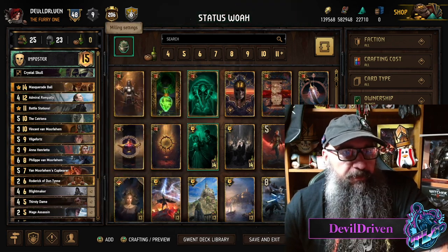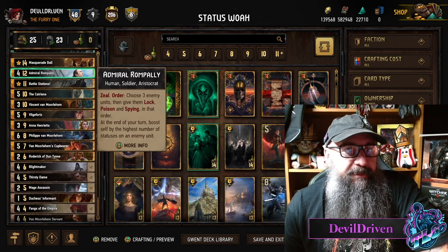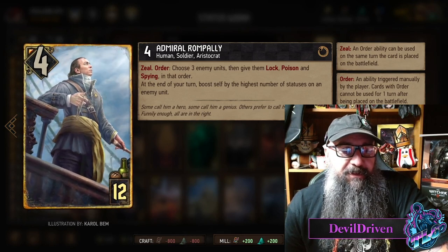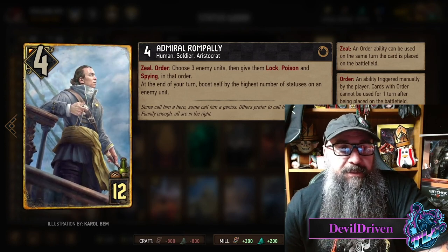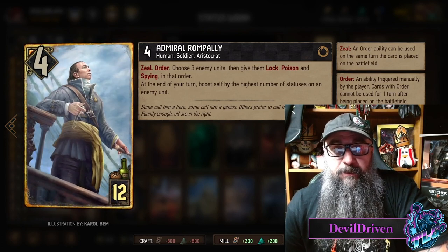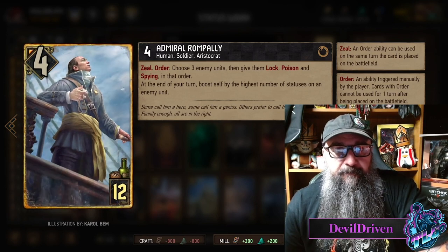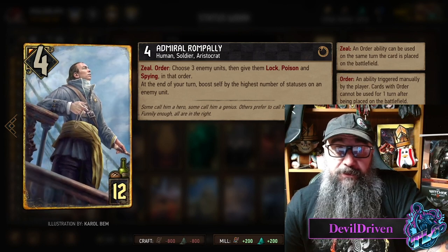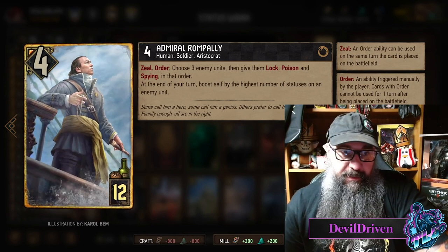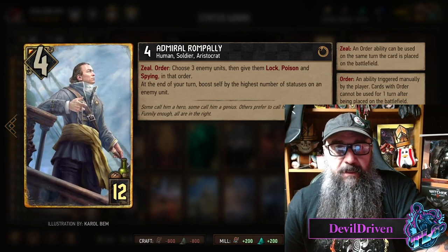I created this deck day one - always got to go with Nilfgaard. I went with some impostor cards. It's a Ball deck and we also have what I believe is Jaun from the dev team - if it is, congrats dude, this card is awesome. When you play this card you have to make sure you hit the zeal order in this order: whatever you want to lock, lock it; whatever you want to poison, poison it; spying goes in that order. So you want to try to play it with three cards. It's also an engine so it starts going up, jumping up three or more.